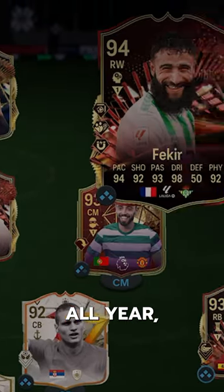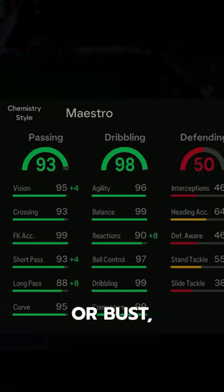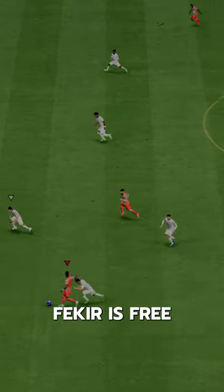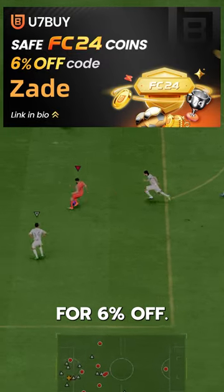This is the best free card we've gotten all year, and it's not even close. Welcome, Tots Fakir. Welcome to Baller or Bust, where we test FIFA cards so you don't have to. Fakir is free via Fut Champs Objectives. If you need coins, go to U7buy. Use code ZAID for 6% off.